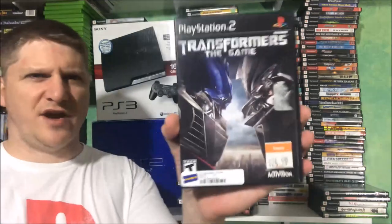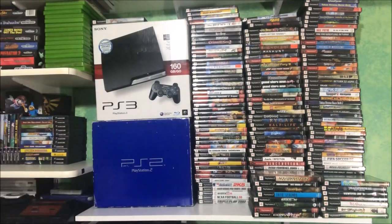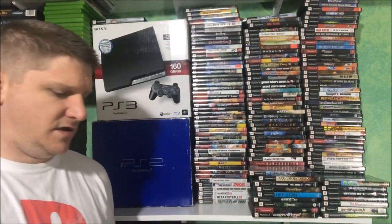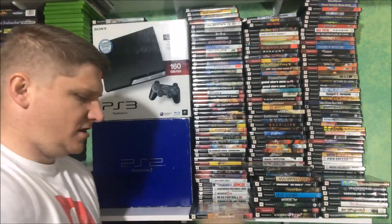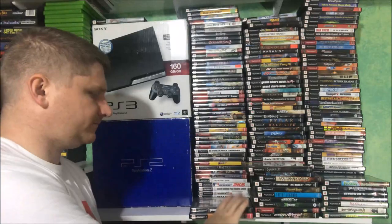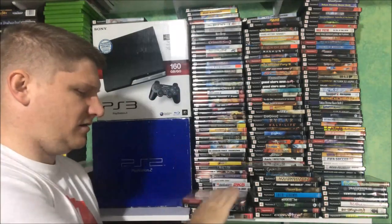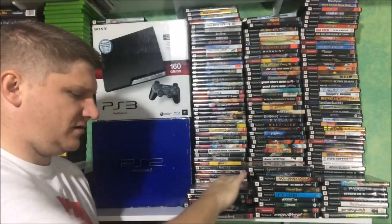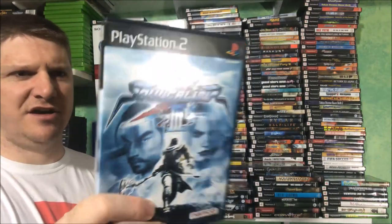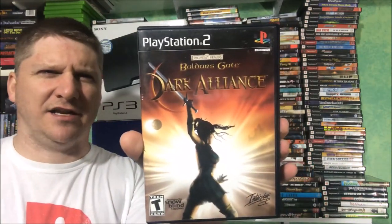Frogger, Transformers The Game, Deus Ex. Gauntlet Seven Sorrows, The Simpsons Road Rage, Grand Theft Auto 3, Burnout 3, Ty Tasmanian Tiger, Ty 2 — another game that should be in the sports bin pile: Street Hoops. Soul Calibur 3, which is awesome because this one comes with a bonus disc as well.